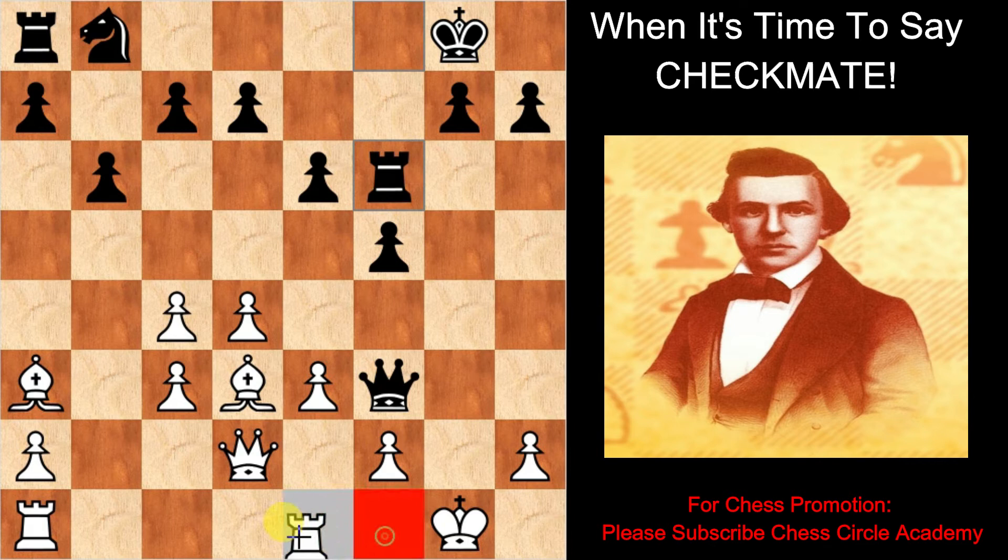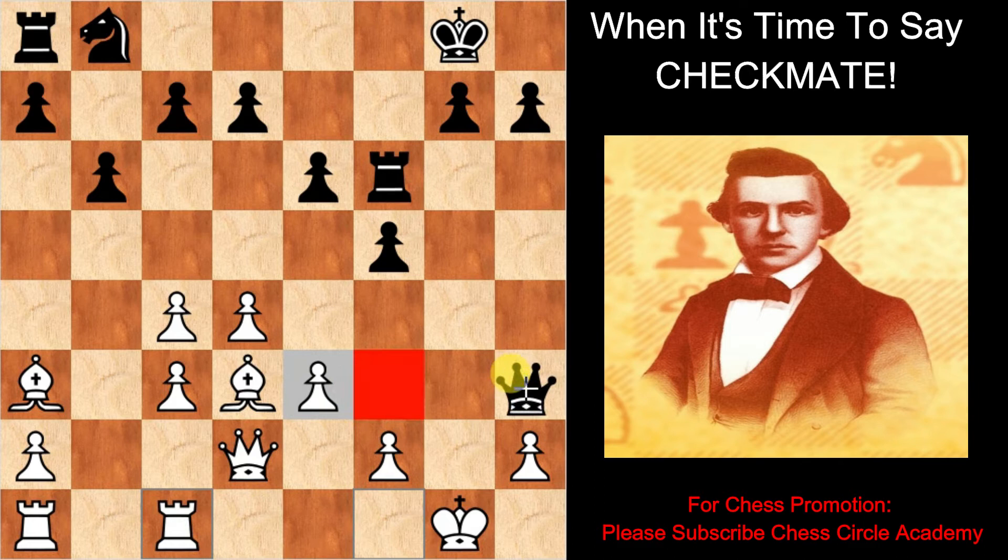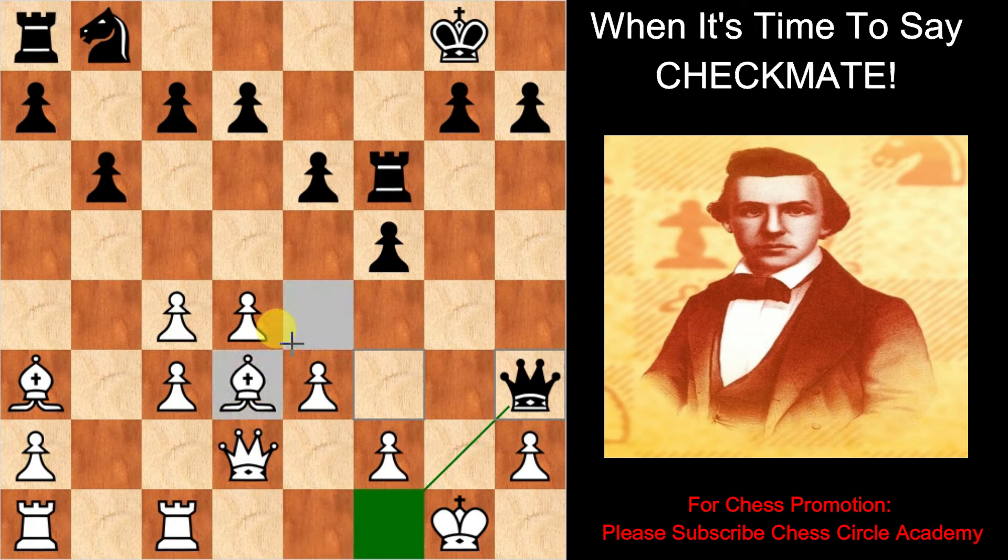Black advances the rook on f6. White moves the f-rook on c1. Black moves the queen on h3. This is a good move, as black cuts the white king off from escaping via f1.